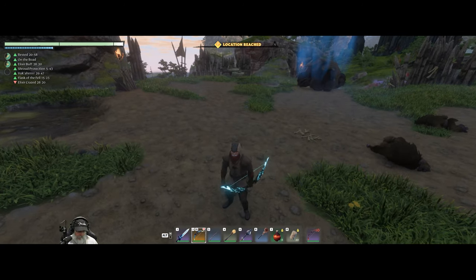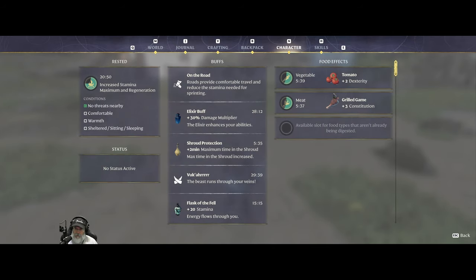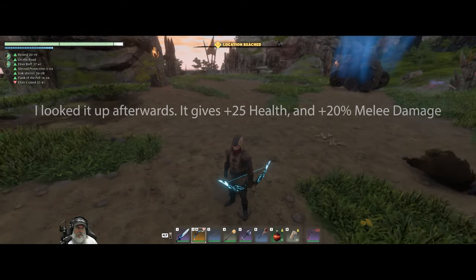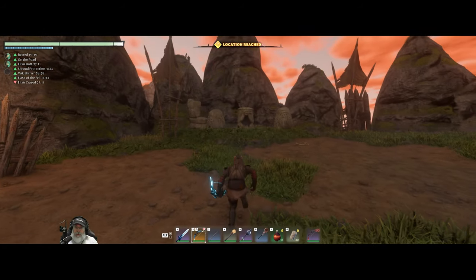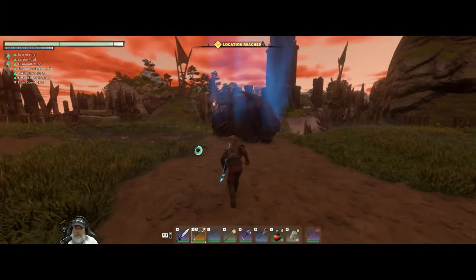Take the blessing — we got the Vukar Blessing! What does that do? 'The beast runs through your veins.' Okay that's nice but it doesn't tell me what it actually does. We have the beast running through our veins and we have no idea what that means, but we got it and that's all that matters.